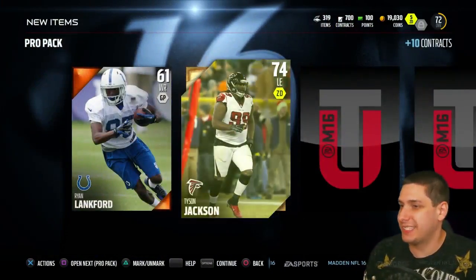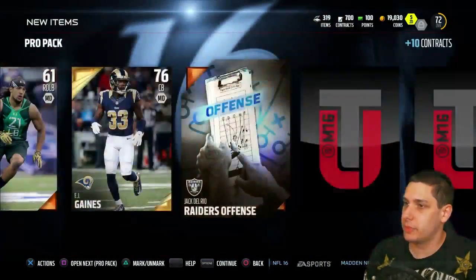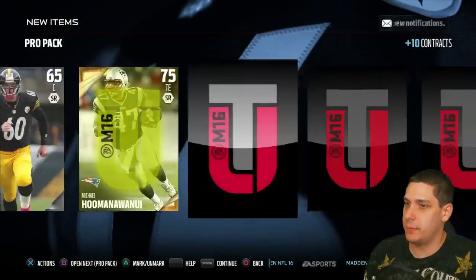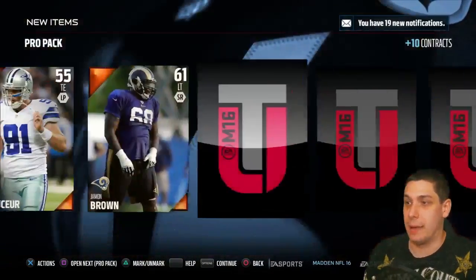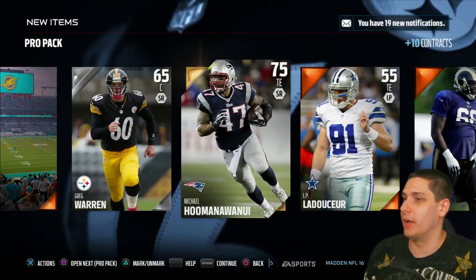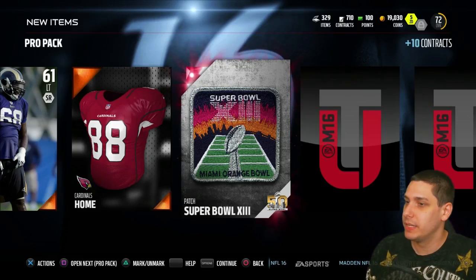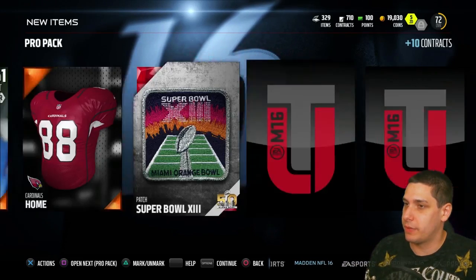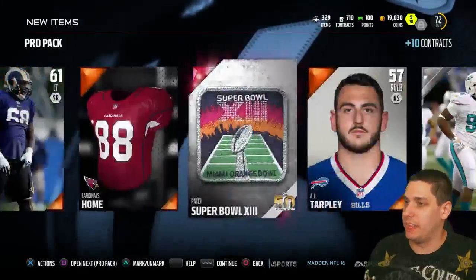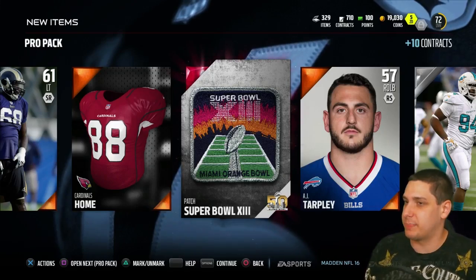We get Tyson Jackson — not going to be much of an upgrade for us. And EJ Gains — alright, some decent players in the secondary. We get Michael Huenefeld — I probably completely botched that pronunciation — and we get another Super Bowl patch. Super Bowl 13 I think, if I'm counting my Roman numerals correctly. I think they're still going for around 10K, maybe five to ten K somewhere in that range. So at least it's good enough to pay for the pack.